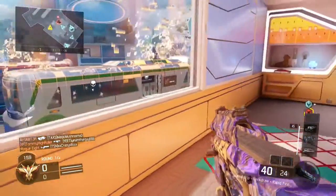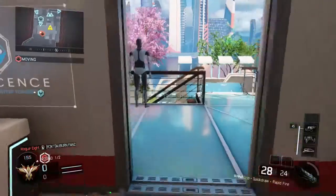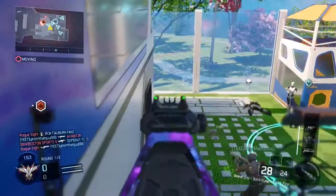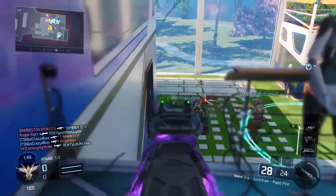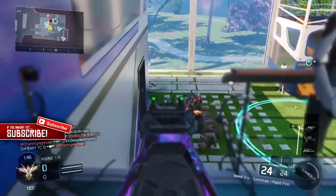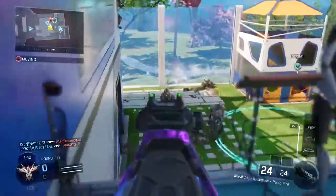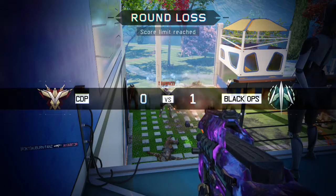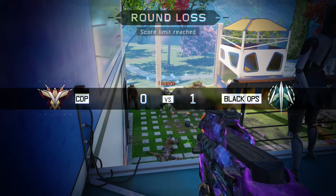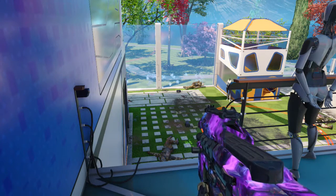The perks I'm running on this class: Overclocked, which helps you get your specialist ability quicker — and in Safeguard you really need that since it's only 50 points per kill. For Perk 2 you want Fast Hands and Scavenger, so you need Perk 2 Greed. For the third perk you want Ante Up — or Attack Mask so you don't get flashed.